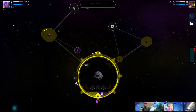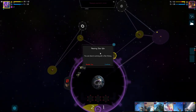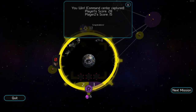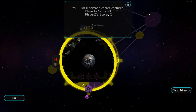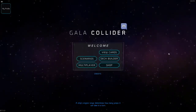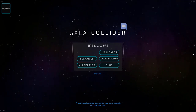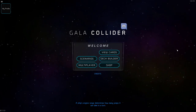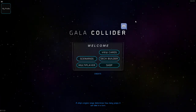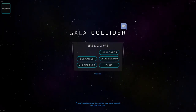We'll see where the auto-resolve goes — it should just be their home base really. They don't have many things left they can even do anymore. 'You are nearing a star victory — you are close to winning.' Then: 'You win — command center captured. Player score 28, player two score 15.' So that is the third win condition — capturing their hometown. So that's Gala Collider! You can play it for free if you're interested. It's much more complicated and in-depth than I showed here — I'm a complete noob. There's also deck building which I haven't really touched. Subscribe, smash that like button, leave a comment — thanks for watching and I'll see you next time!